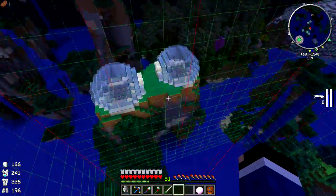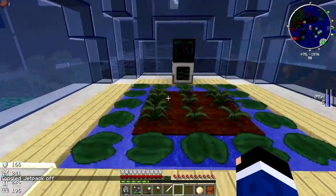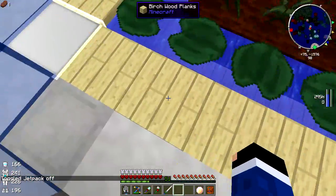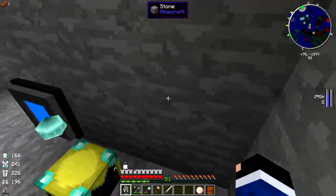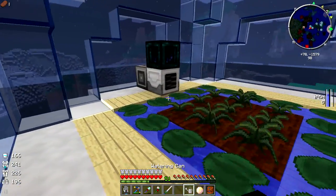We only need a single chunk loader over there, so let's turn this one off and head back in. Everything's growing really well. When these start to harvest we're going to need to go ahead and set up the export bus to squirt things out - we haven't got that yet. Let's set that up real quick.